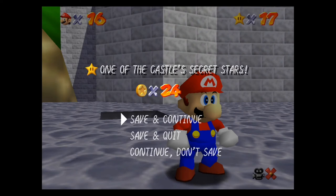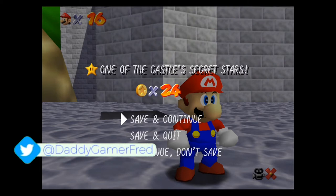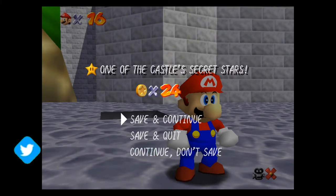That's gonna be how to get the blue cap — the vanishing cap — as well as one of the castle secret stars inside this hidden area below the castle, in the sewer section if you want to call it that. If you still have any questions on how to get the blue cap, how to get to this level, or how to get all eight coins, let's have that conversation down in the comment section below. If you're new around here, I answer all comments on all of my videos.